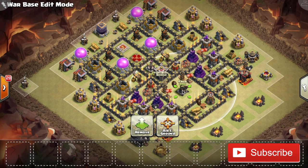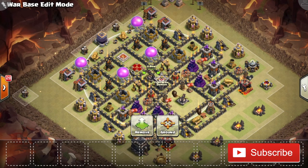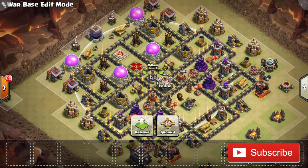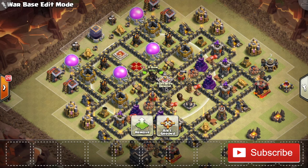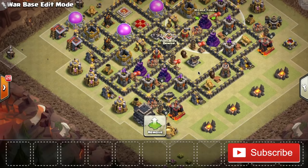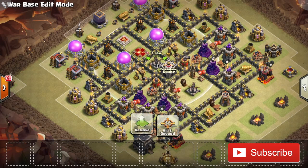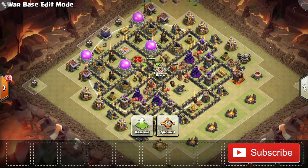The X-Bows: usually you want to have both X-Bows on air and ground mode. You can see this one is on air and ground, but in this base the other one is on ground only. The reason is it's over here protecting the heroes and air defenses from the kill squad — it's meant as an anti-kill-squad X-Bow rather than an anti-air one. Even if I put it on air and ground, it would be completely useless because it would only start targeting balloons once they reach the Wizard Towers. You really want your X-Bows working on the balloons during the first layer with the Archer Towers. By the time the balloons reach the Wizard Towers, they'll have already cleared the whole Archer Tower layer, so it makes no difference.